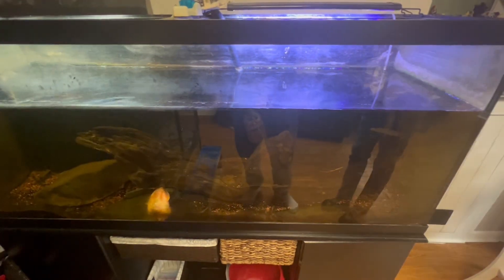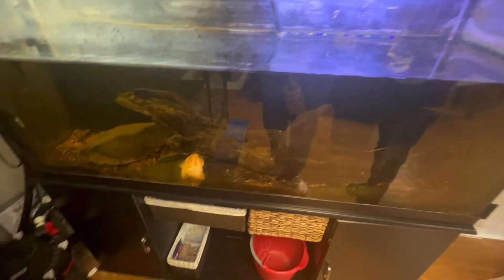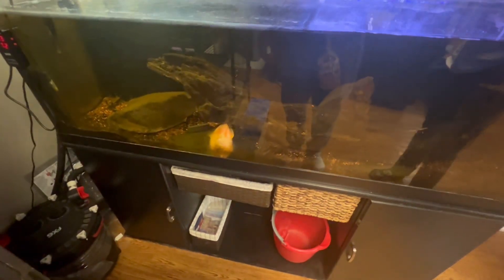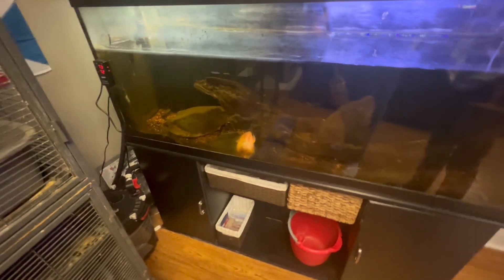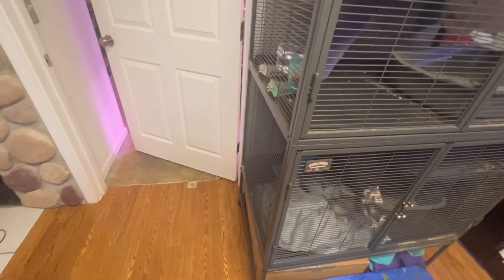So we have a fish tank. I had two fish — one died just a couple months ago. This one looks like he's dead, but he's not. He just sits like that. He's old, so I don't know how much longer he's going to last. We do feed him every day — he eats, he just lays like that. And then here's the ferret cage. This is Zelda right here, and then Peach is in there sleeping, probably in the blanket. It's a big cage — she just is down here because she wants to come out because we're moving around.